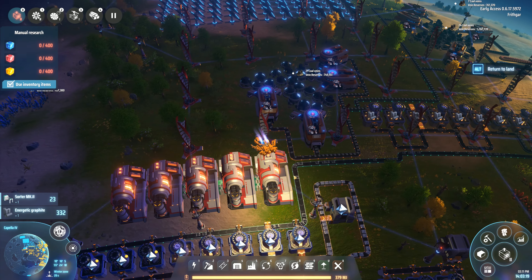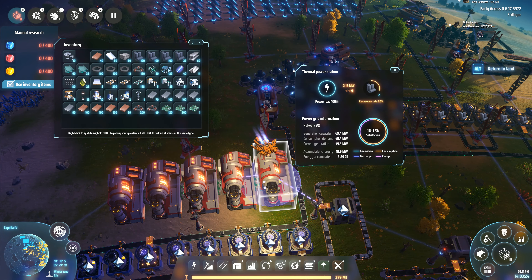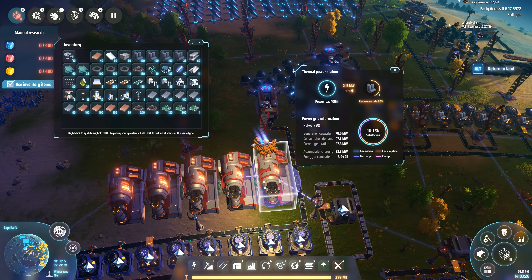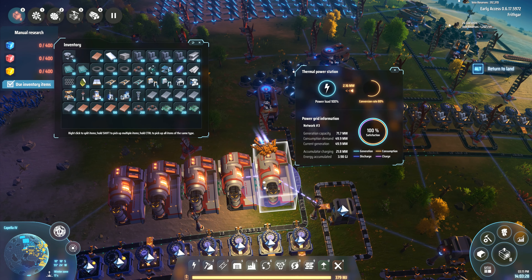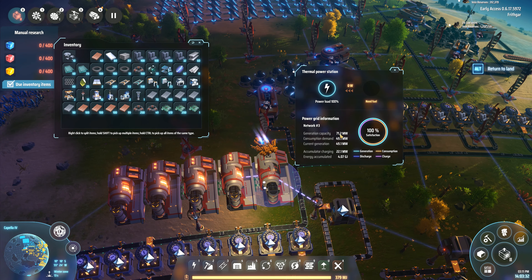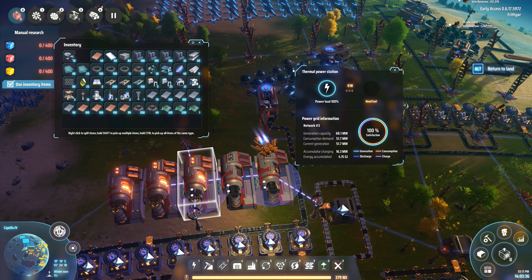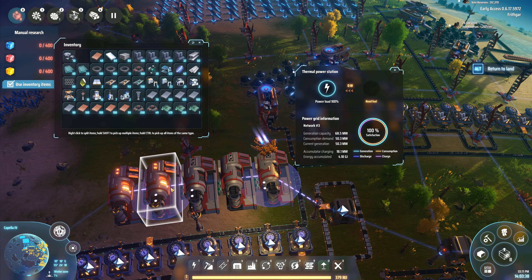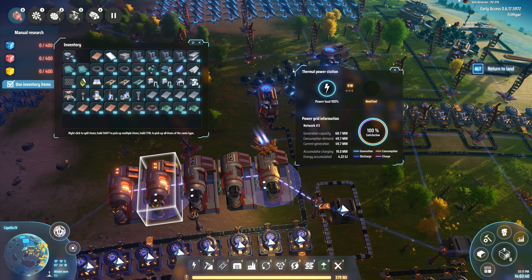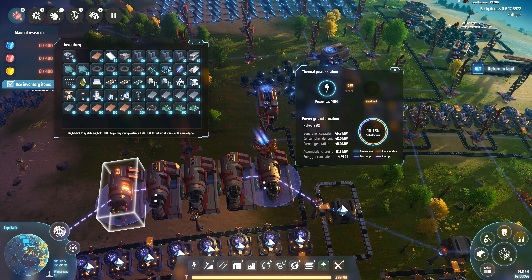There we go. Energy accumulated is 3.62 — it's starting to go back up, but these are still running. So power is the thing we're going to look at. I'm going to go here and remove that one and that one like that. These power stations are now going to go offline. They're going to burn out everything that they've got in them, and then they will shut down.